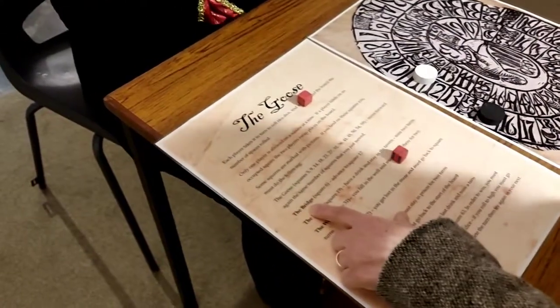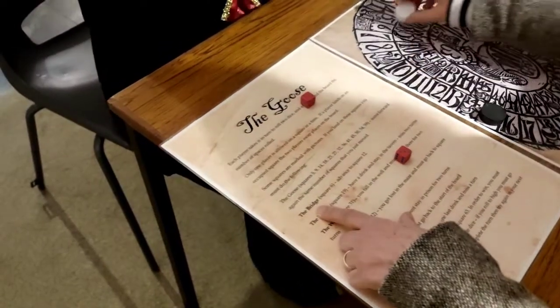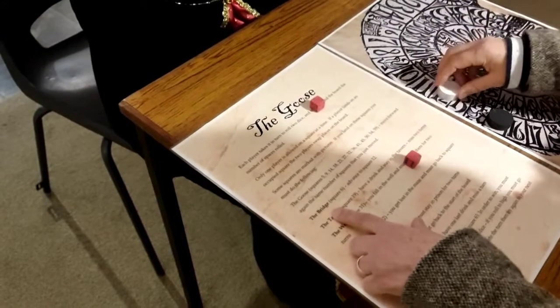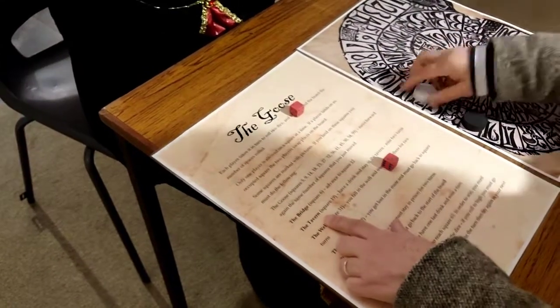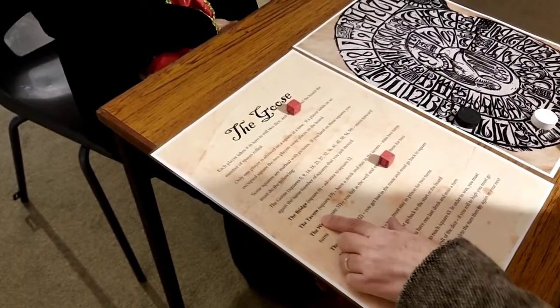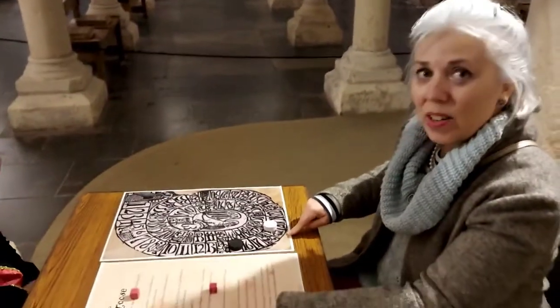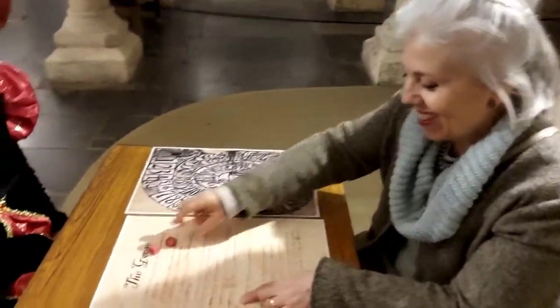If you land on the bridge, which is square six, then you advance to square number twelve. If you land on the tavern, number nineteen, then you have a drink and stay in the tavern and miss two turns. That sounds just typically Tudor, that does. And of course, we all know under coronavirus we shouldn't be in the pub anyway.